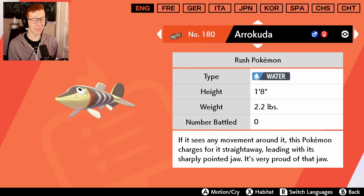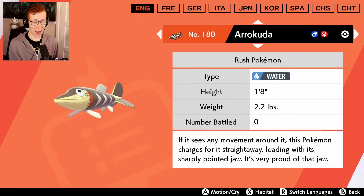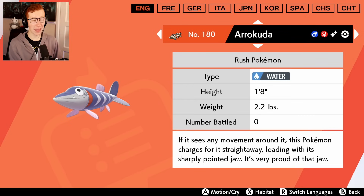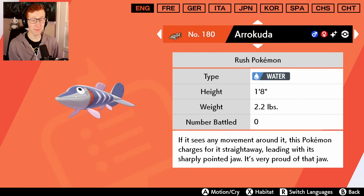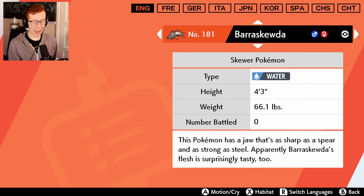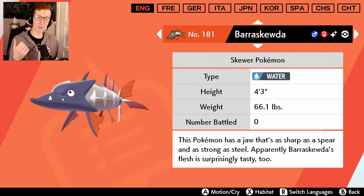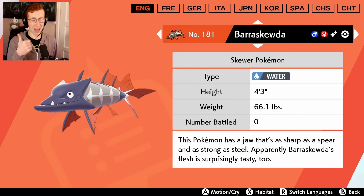Arrokuda - I love this thing, I loved using it in my Nuzlocke. Let's see what you look like. That's not bad - you get like a nice little blue tint on it. I think I prefer this design to the original design. I rate that a solid six out of ten. Barraskewda though - it's good. I think I do prefer this design over the original design. I give that a thumbs up and a six point five.